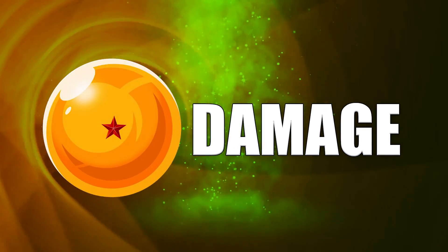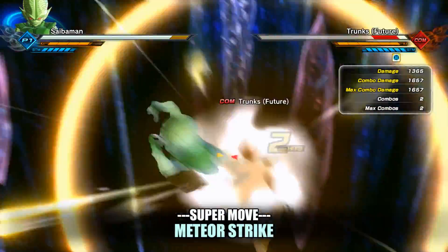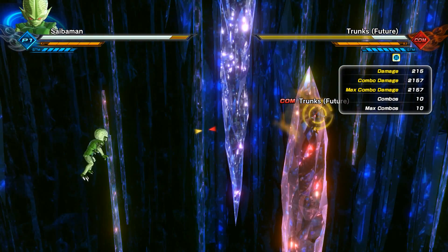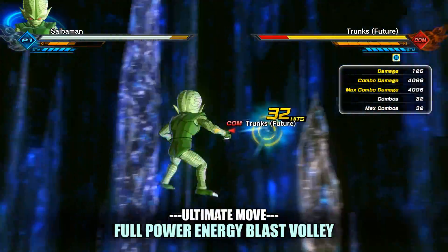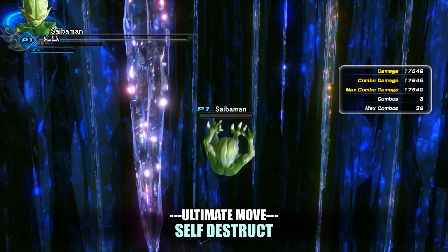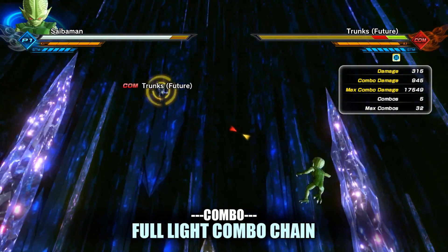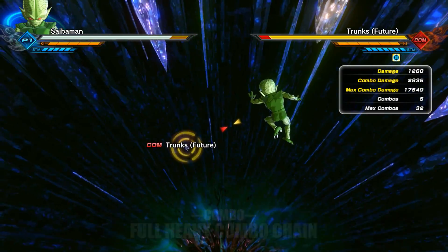Now it's time for the damage test! Starting off with Meteor Strike that does 1,657 damage. Next is Consecutive Energy Blast doing 2,157 damage. His first ultimate, Full Power Energy Blast Volley, does 4,096 damage. His second ultimate, Self Destruct — the move he used to explode Yamcha — does a surprising 17,549 damage, but it kills you so don't use it. His full light combo chain doesn't hit all the way and does 945 damage — be very ashamed. His full heavy combo chain does 2,835 damage.